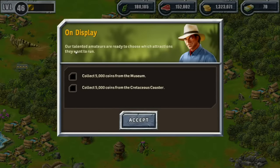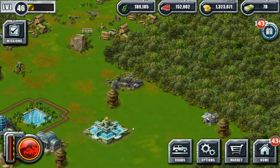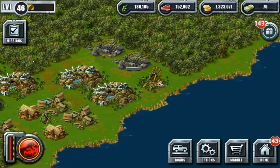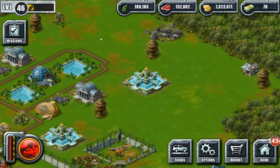Collect 5,000 coins on display — our talented amateurs are ready to choose which attractions they want to run. Collect 5,000 coins from the museum. Collect 5,000 coins from the Cretaceous Coaster. We're on it — we have several Cretaceous Coasters so that should help us out. I'm so excited we're actually getting things done over here for once.